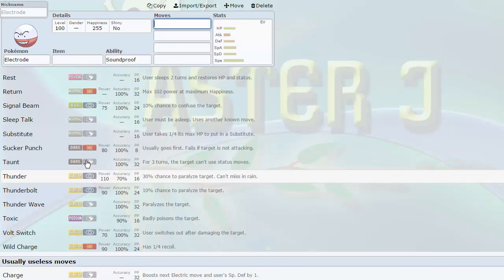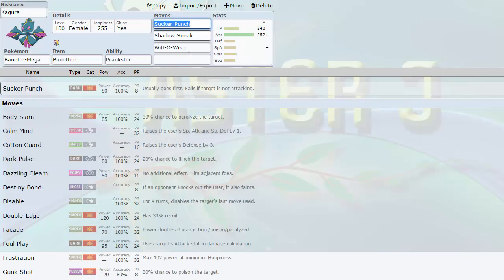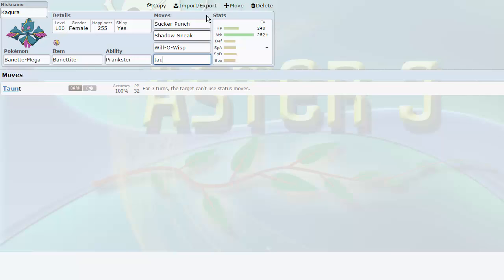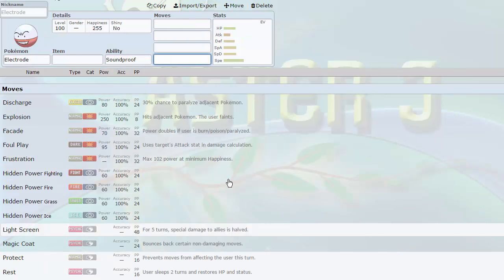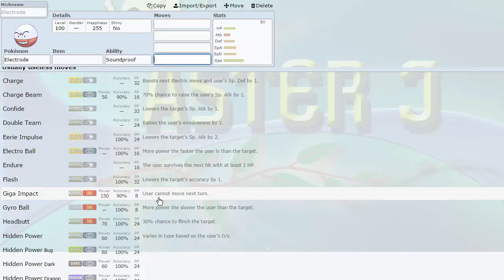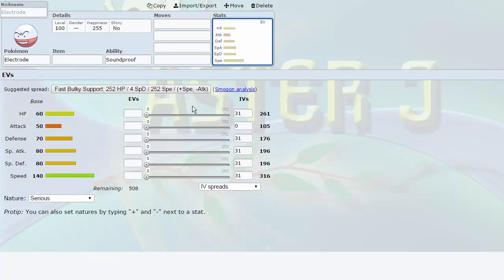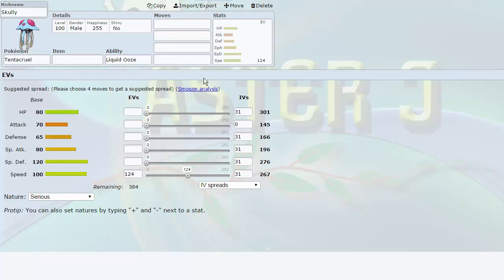I didn't want to run Thunder either. It's a fast Taunter, but I have Taunters now — Banette gets Priority Taunt, which is great. I already have a Zapdos, which gives me a fast Volt Switch and a fast Electric type. While Zapdos is typically confined to a defensive role, I've been running a lot of speed on it lately to outspeed things it otherwise wouldn't. That base 100 speed is just so nice. Electrode's speed was something I was going for since outside of Mienshao I didn't really have anything above base 100 — and now I've given myself another one in that speed tier anyway.